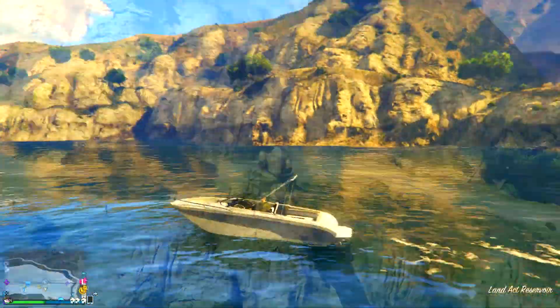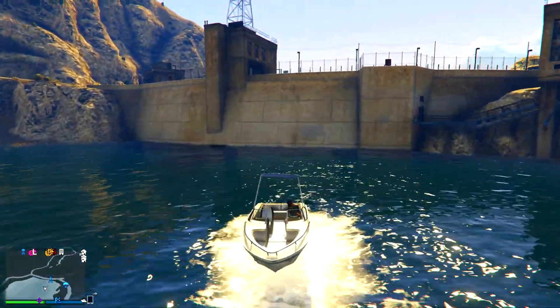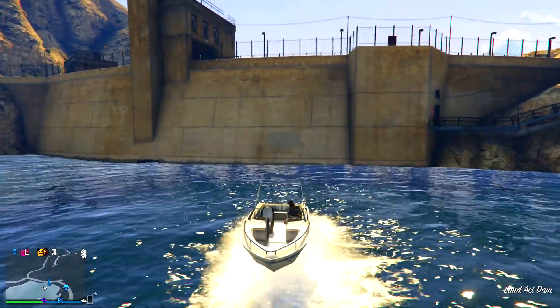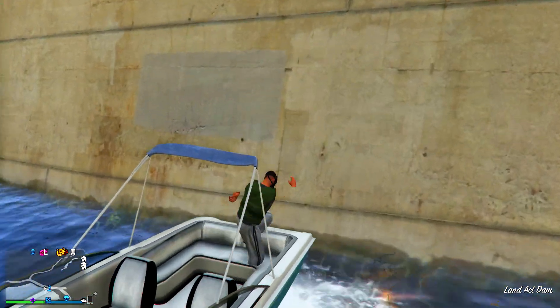What you want to do is reverse your boat all the way into the dam, and just before you hit the end you simply want to go ahead and jump out of your boat. If you do this glitch correctly you will jump straight out of the boat into the dam and reach straight through it.